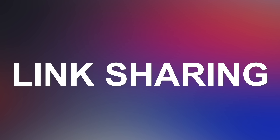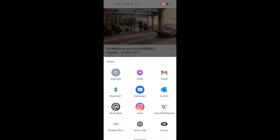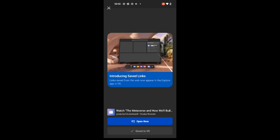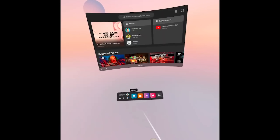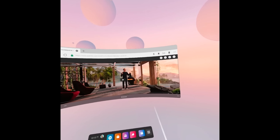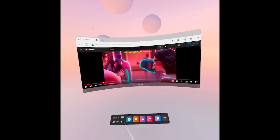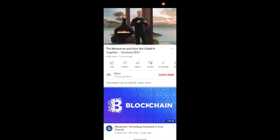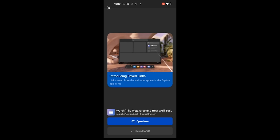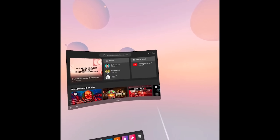Another big thing is link sharing. Now you're going to be able to share links from your Android device to your Oculus headset, and it integrates the Explorer page, which has also been updated and is a bit more useful. You can share different links with games and stuff directly from your Android device using the Oculus app. To do this, make sure your headset is turned on and Bluetooth is enabled on your phone, then open a website, click share, choose the Oculus app, select your headset, and it will automatically open the browser when you put your headset on. This is just available for Android right now and will arrive on iOS soon.